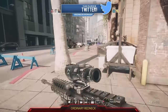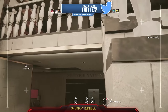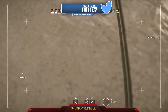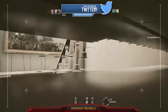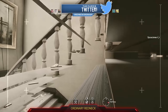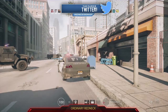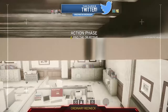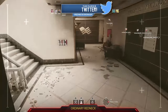First thing is, come to the stairwell right here and follow my drone. You want to get into this spot to the right, right where the stairs meet. Once you've wedged your way into this glitch, be careful of Mute because it will affect your drone. Once you're in here, you can move around quite a bit and find different spots to be in.